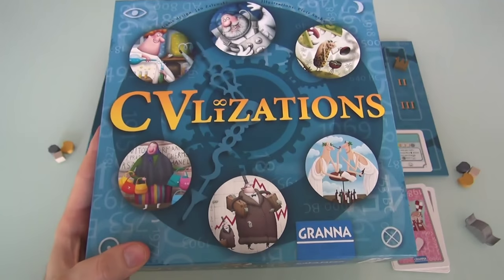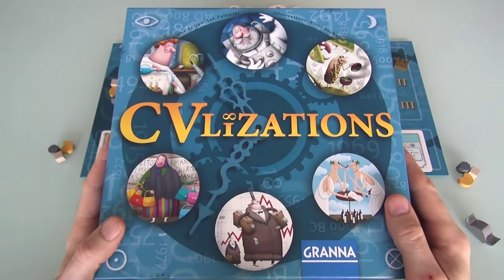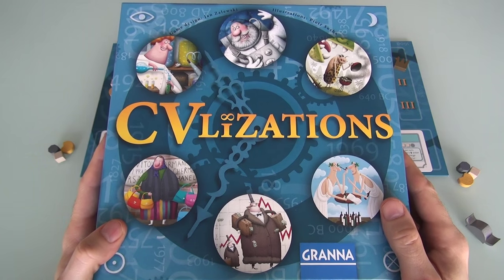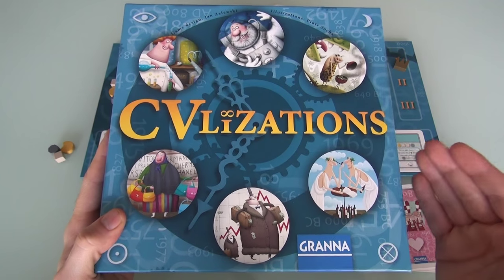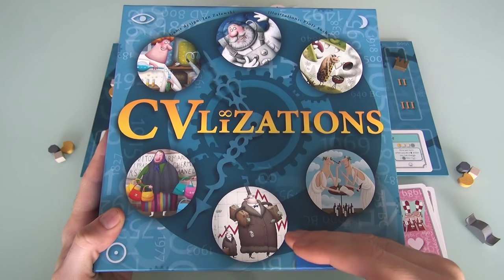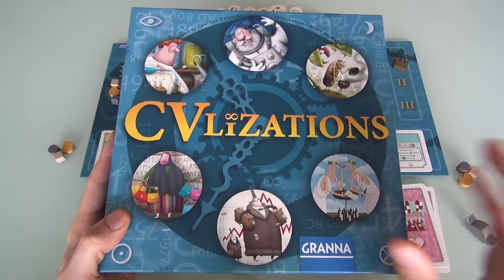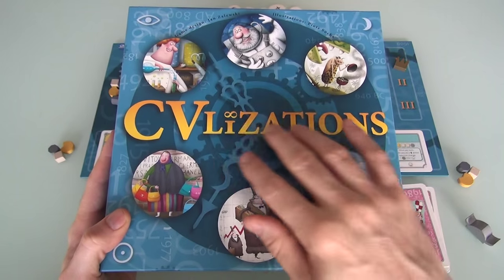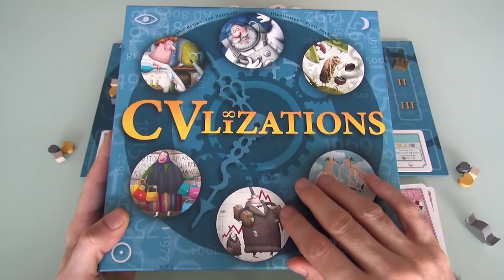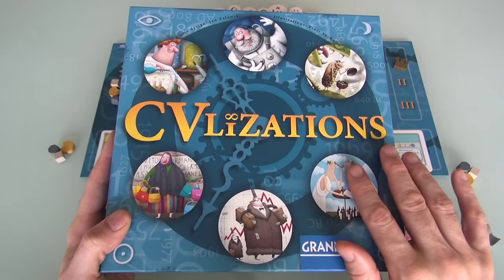Hey everybody! Today Rado runs through Civilizations, which is the sequel to the wonderful dice rolling game CV — a game where players built the CV of a person's life, all the way from childhood to old age. And now in this semi-sequel, we're not building a CV or a resume for an entire life, we're doing it for an entire civilization.